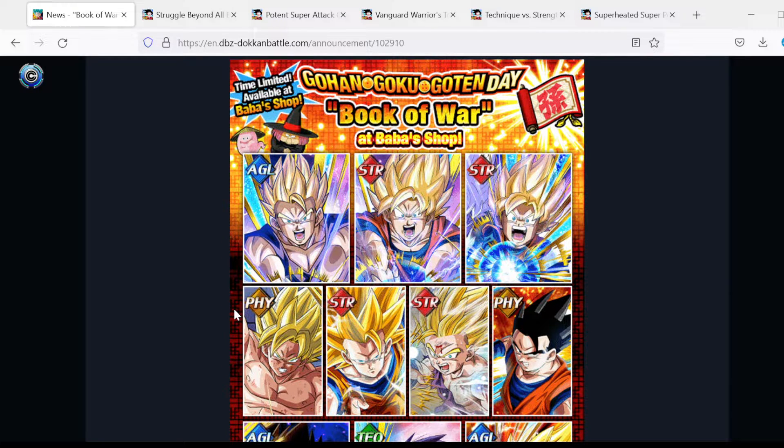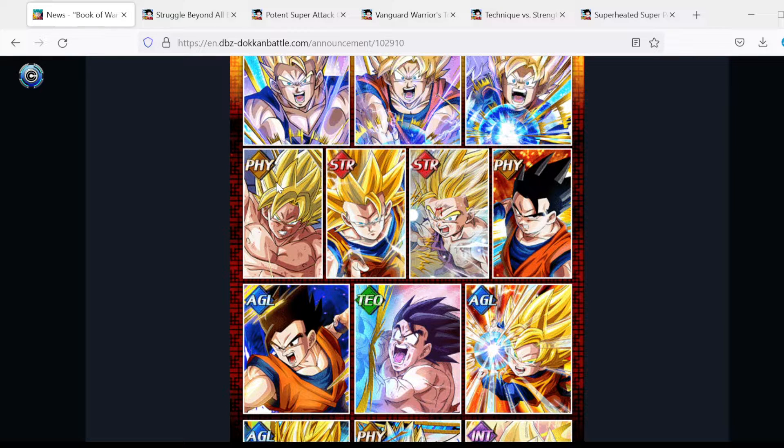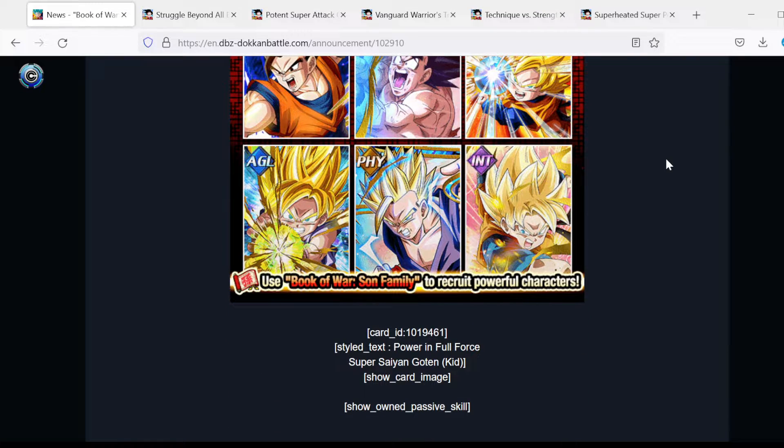With the Book of War you have the option to pick any three units from the Son family. Your options are the AGL Teen Gohan, the STR Super Saiyan Goku, and the STR Super Saiyan Goten — all three from the Family Kamehameha from the Broly movie. Your other options include the PHY Super Saiyan Goku from the Cooler movie, Super Saiyan 3 Goku, Super Saiyan 2 Gohan from the Cell fight, Ultimate Gohan in the PHY and AGL versions, TEQ Kaioken Goku, and AGL Kid Goten, along with the three new additions mentioned earlier.